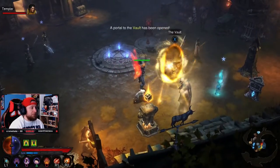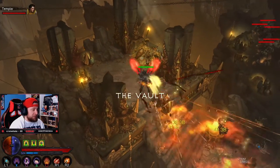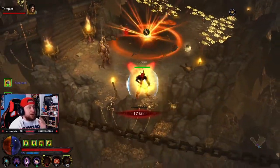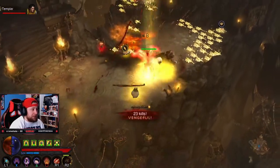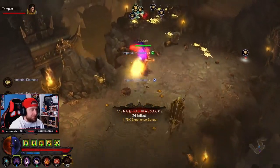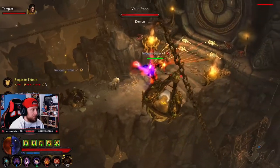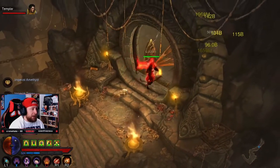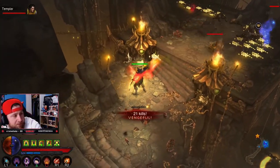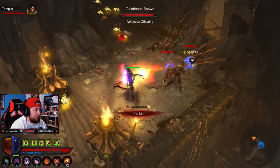It opens up a portal to the Vault — let's go! Inside you'll find a bunch of enemies. You'll want to go through and destroy them all. We're going to go all the way through and try to kill all the goblins in here.